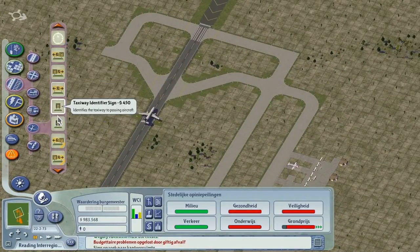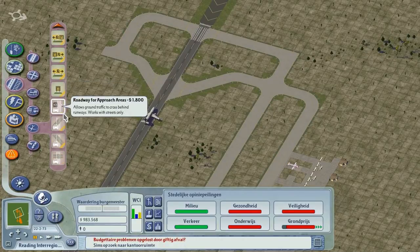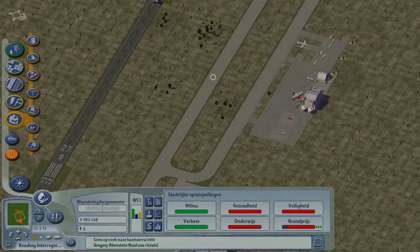Then what's this? Identifies the taxiways to passing aircraft. I don't really want to bother with that right now. I will fill this in with turf and then see how it looks.